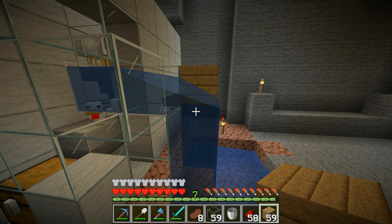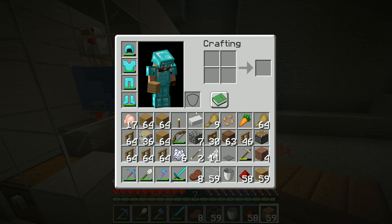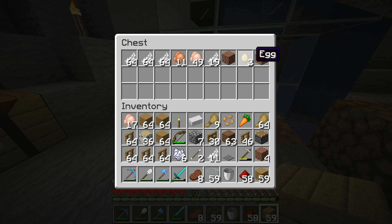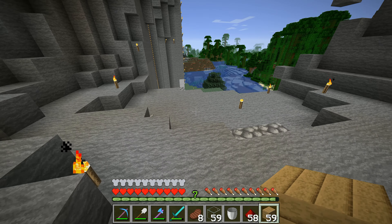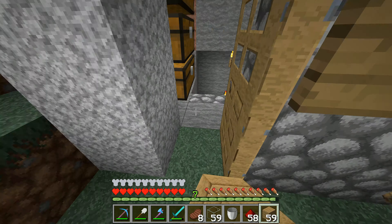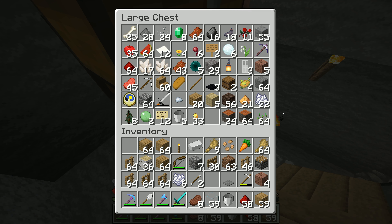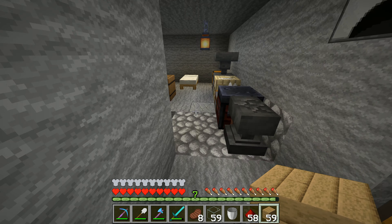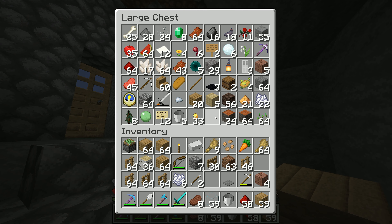I'm going to put just another different type of block there and then I need to get a sign. I've got some eggs and stuff in there. I've got a slime ball right there and I think the slime ball would be more useful. So what we do is take the piston — put that one in and it becomes a sticky piston — and that means it will hold the block and pull it back again after you've used it the first time.